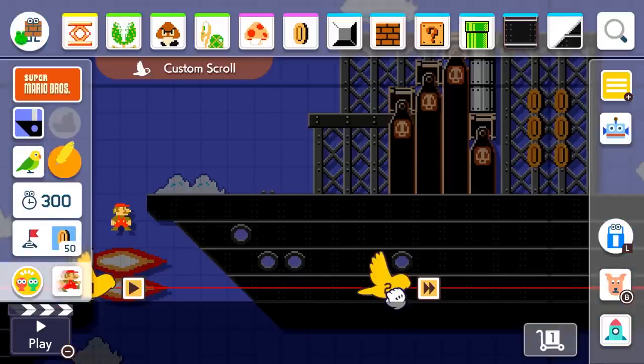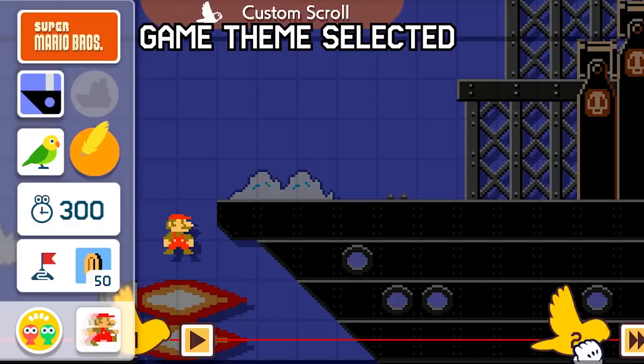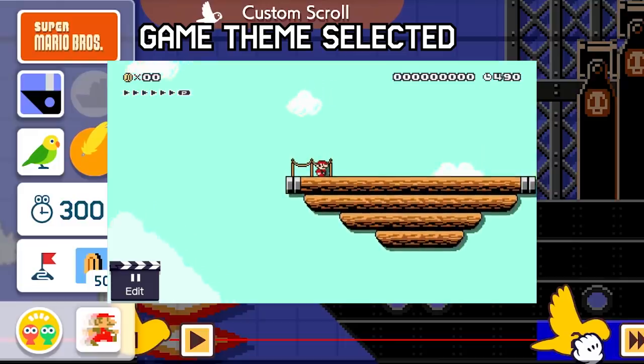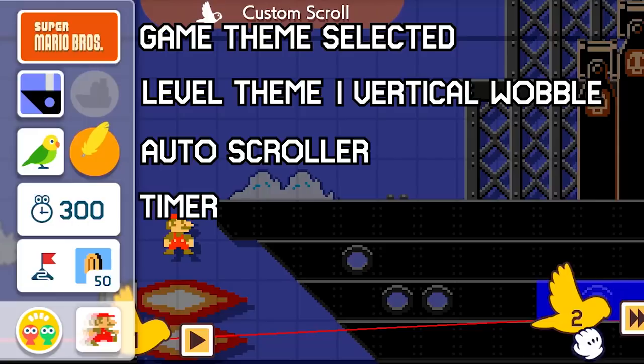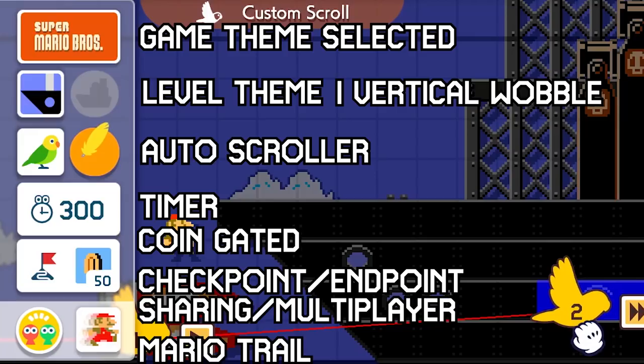Next, they take us back into the editor and we get to see some of the things changed on the left side of the editing panel. From top to bottom: we have the theme selected, followed by the level theme next to a boat icon — I'll assume this is for that vertical screen shake you get in Mario Maker airship levels, and I'm happy to see the option to disable it. Below that is a bird icon which appears to be the indicator for an auto scroller, and a feather next to it. Below all of this is the timer, then a flagpole icon with a coin number beside it — this has got to be either a coin requirement for checkpoints or for the ending post. Then below that is a local sharing or two-player icon next to the Mario trail enable/disable from Mario Maker on the Wii U.